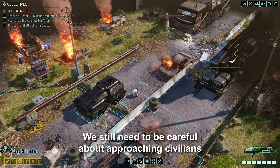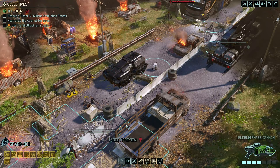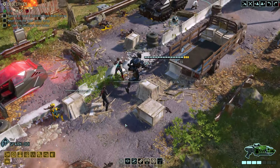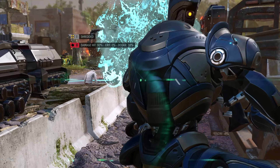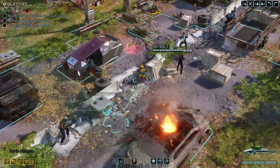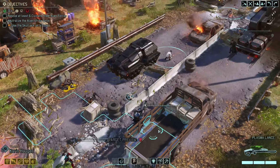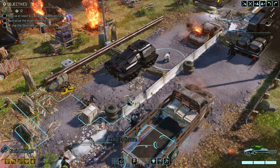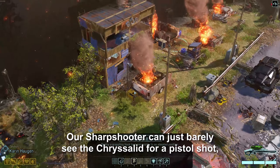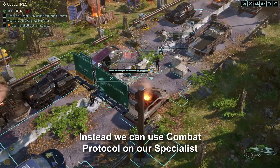We still need to be careful about approaching civilians because they could be Faceless. We'll try to shred this Chrysalid with our Spark first. Our Reaper could finish that Chrysalid off, but it's only 95% and some of the squad are quite far back. Our Sharpshooter can just barely see the Chrysalid for a pistol shot, but I don't like how close she's getting to the yard. Instead we can use Combat Protocol on our Specialist, because it has squad sight-like properties — we just have to make sure she has a clear line of sight to the target.